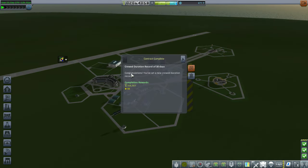You might wonder whether that 30-day crew duration record was worth it. 568,000 funds — so definitely worth it. And some reputation points too, which we still need. Now we're up to 2 million. Yeah, it was a pretty good deal to fulfill that particular contract.